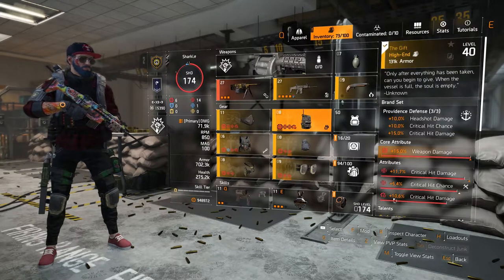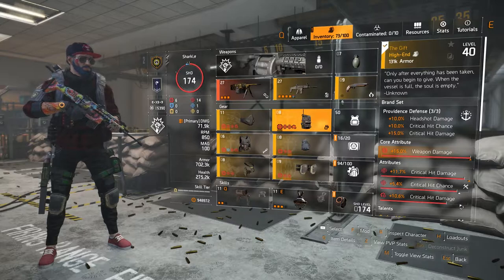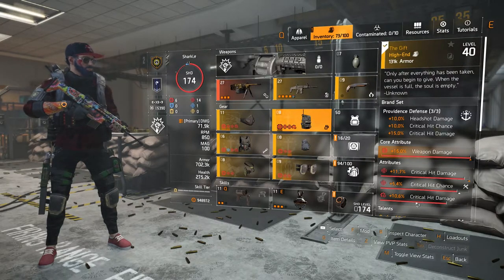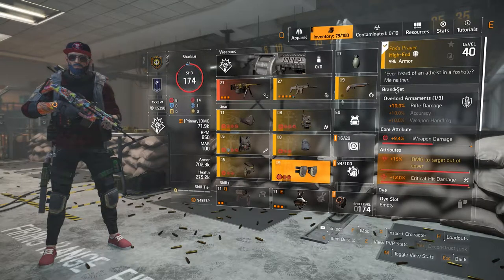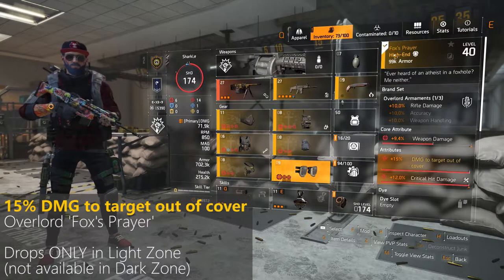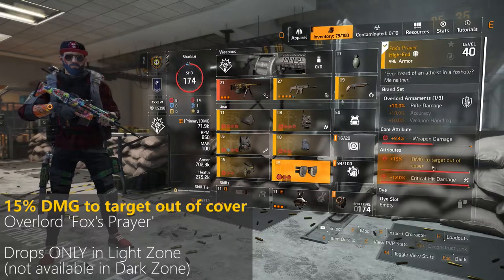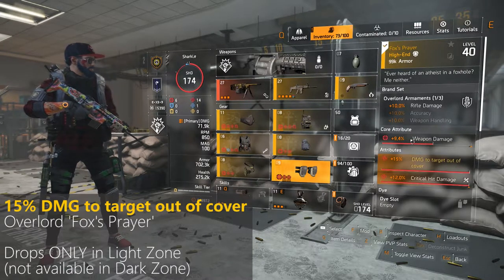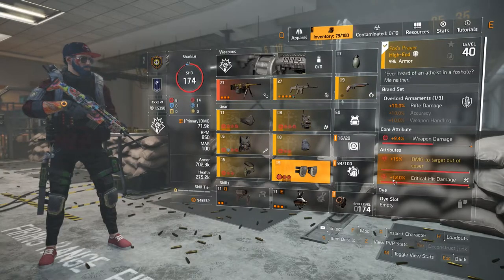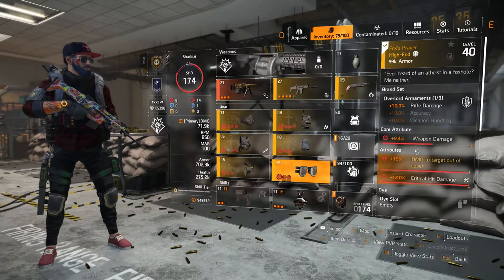Mask, vest, and backpack all have offensive mod slots, so I put critical hit damage mods in them — unless you're missing crit chance, which you want at 60% or close to 60% to crit often. For knee pads, I'm using Overlord knee pads for 10% rifle damage. It's a named item called Fox's Prayer with a signature attribute of 15% damage to targets out of cover — always 15%. Look for one with max weapon damage, max crit chance, or max crit damage for the best rolls. These knee pads also drop only in the Light Zone, not the Dark Zone.